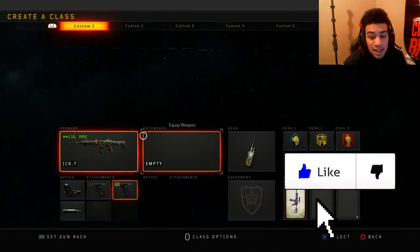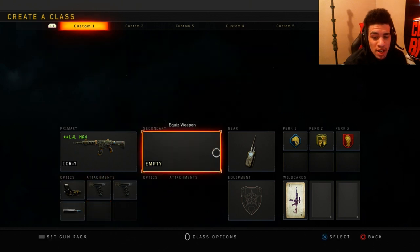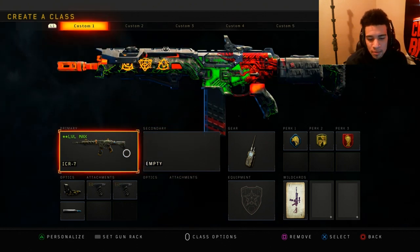This is my favorite ICR class setup. I like to use Red Dot, Grip 1 and 2, with FMJ, Compact Device, Scavenger, Dexterity, and Dead Silence. This is honestly the best class setup that you can use here in Black Ops 4.